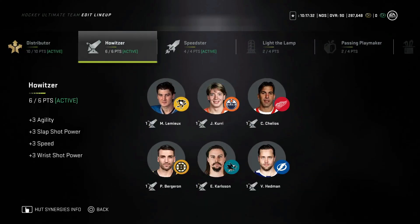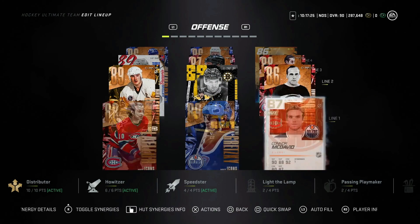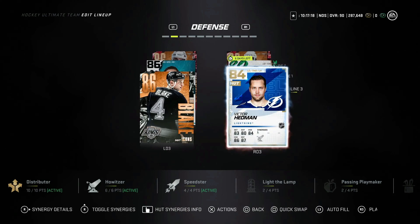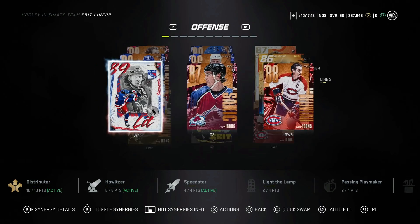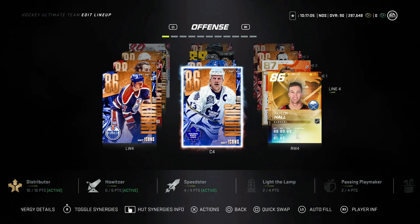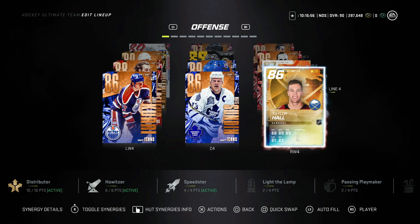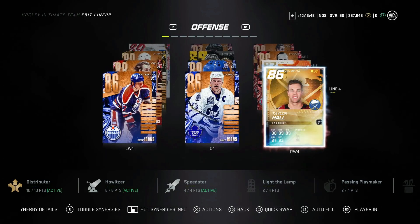Looking at my synergies: Distributor, Howitzer, and Speedster are all activated. The problem is I'm in synergy prison — I can't drop any of these cards without losing a synergy. The one card I'm looking to get is Paul Coffey to replace Victor Hedman, but I'd lose Howitzer. So I was thinking of getting rid of Sundin and adding Bobby Clark, who has Howitzer — 86 overall. Taylor Hall has been okay but he's 100k and hasn't done anything crazy yet.